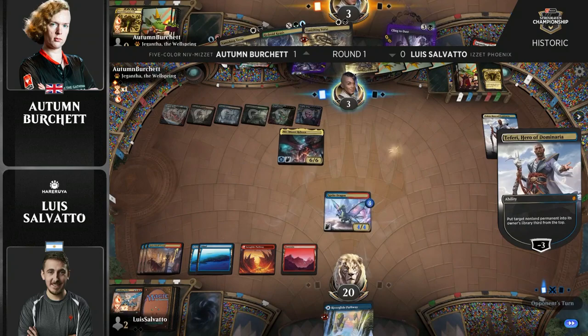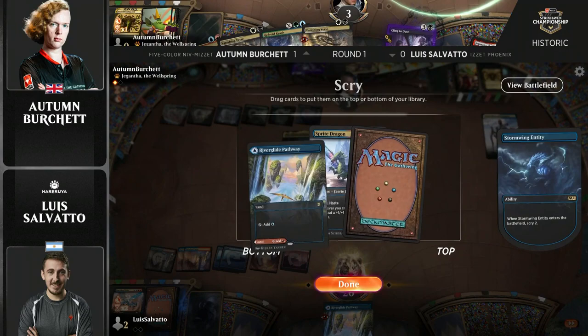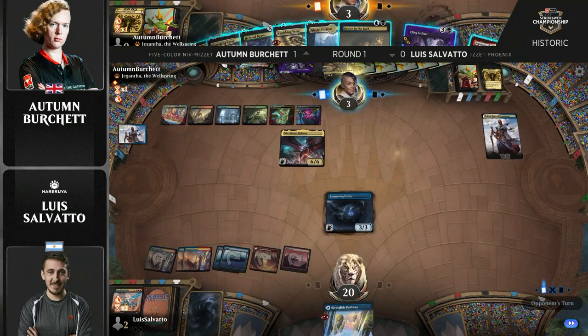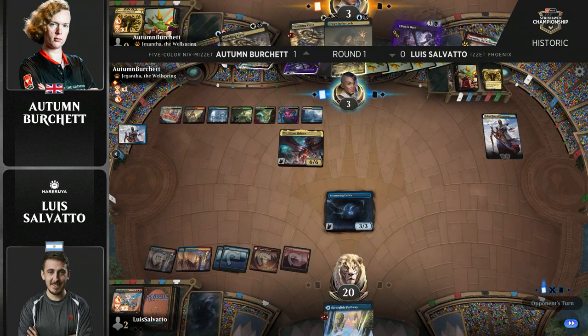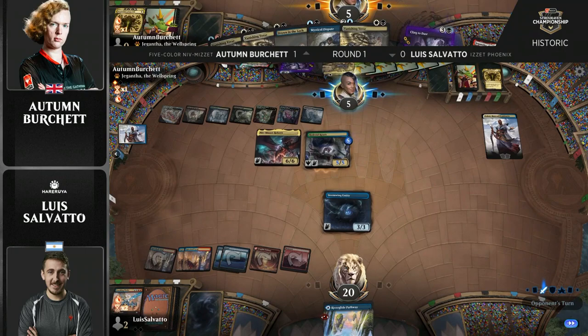We also have to consider that he could chain a couple of card draw spells and make the Sprite bigger than Niv-Mizzet and force a chump block, which would also be pretty bad for Autumn. It looks like Sprite Dragon to the bottom off of the Stormwing Entity that just came off the top for Salvato. It's a lethal threat — he just needs to get that Niv-Mizzet out of the way. And that's safety right there. Corner has been turned. We have Drown in the Loch to counter anything dangerous that Luis might play, and a Vanishing Verse for the Stormwing Entity.